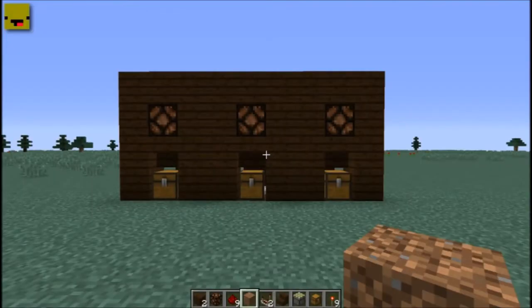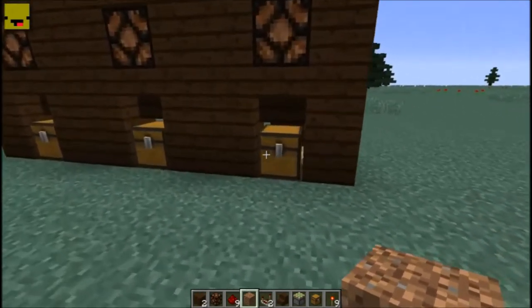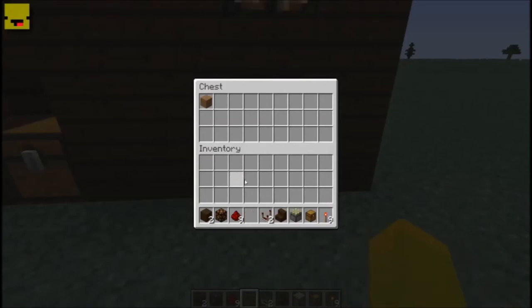Hi guys, welcome to another episode of 'How to Do Redstone for Dumb People.' What we're going to be doing today is a mailbox design. This is a design based off of an idea by someone from my sub server called Yokel, one of my admins. The way this design works is you have a regular chest, and if anything goes into the chest, the redstone lamp above it lights up.